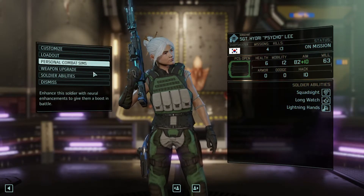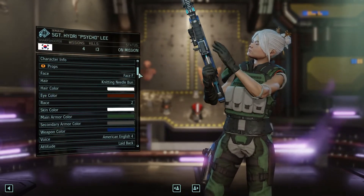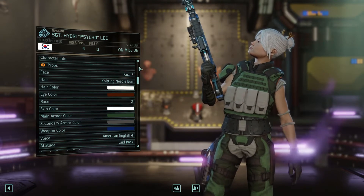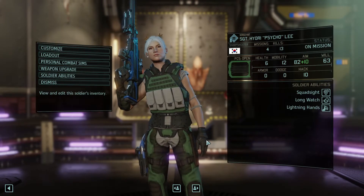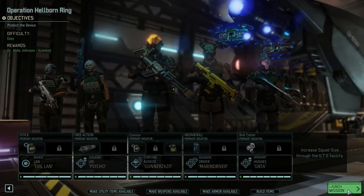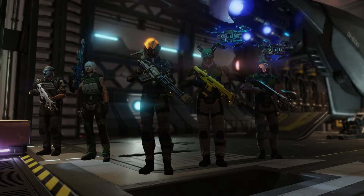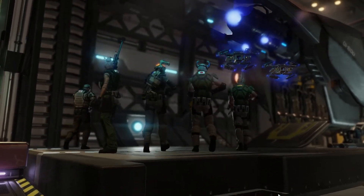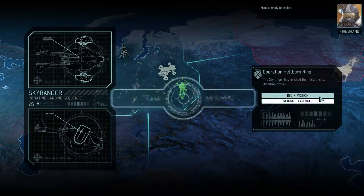Sergeant Lee, Psycho — two sergeants, one rookie, one corporal. Let's see if we have upgrades — we do have a stock, and that's a pretty useful item. We'll use it. Let's make it white — it probably looks better that way. Yeah, it fits your face, Evil Lan. Everything is looking good. We have veteran customization: 82 aim, plus 10 lightning hands, long watch, squad sight. I am happy, let's go.